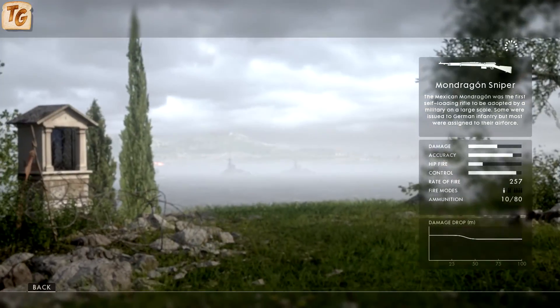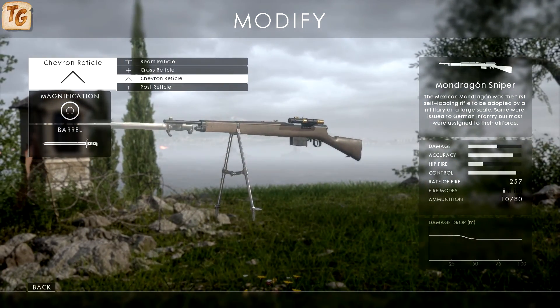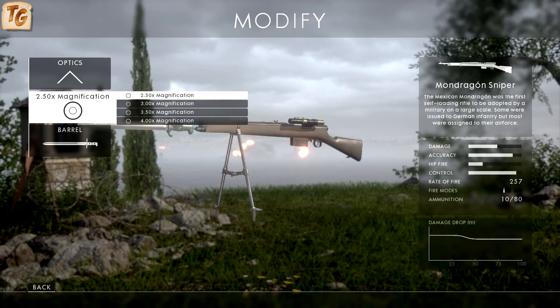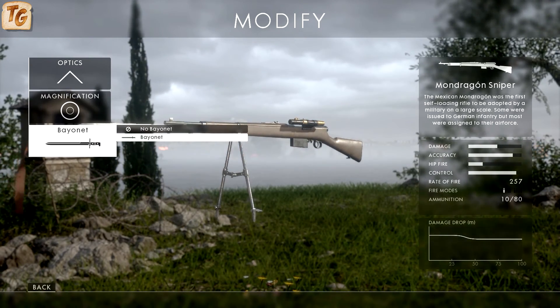The Sniper variant has a long-range scope that allows you to choose from cross, chevron, beam, and post reticles. It has magnification of 2.5x up to 4x, and you can also attach a bayonet.